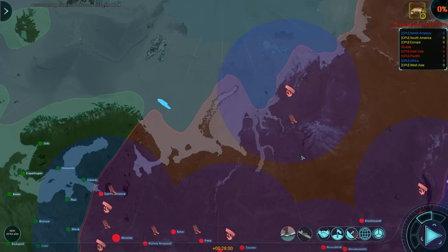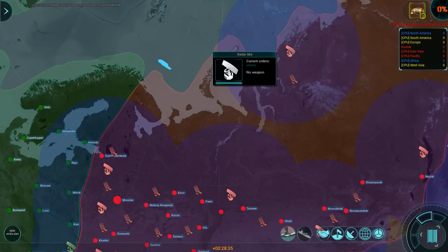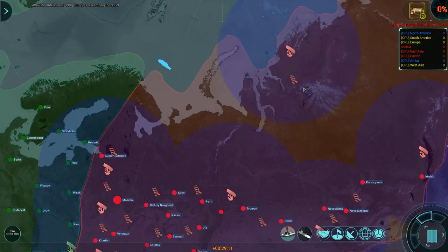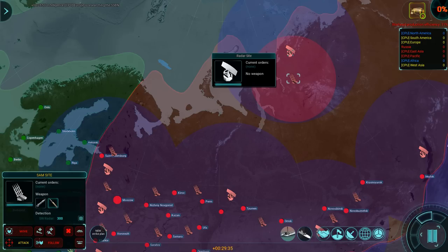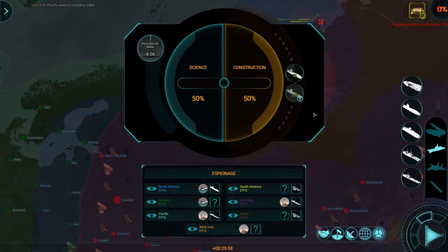We're going to have to try and get a couple of submarines out there to try and defeat that. They might go after my radar sites. The SAM sites will have a modicum of effectiveness against that, but it remains to be seen just how much range they have, and they might not have enough range to actually intercept any planes before they hit the radar site. Alright, we now have SSBNs.